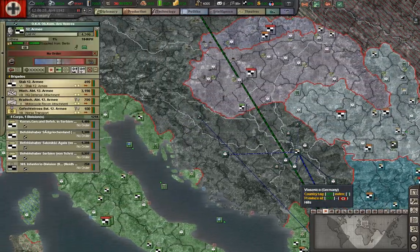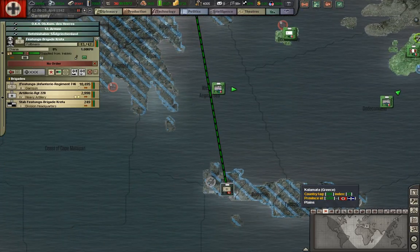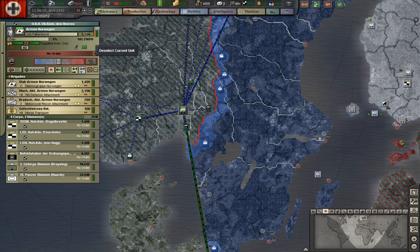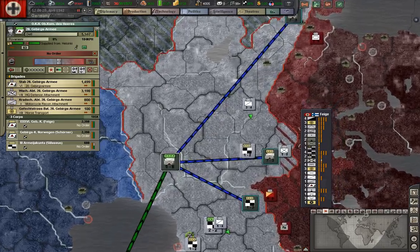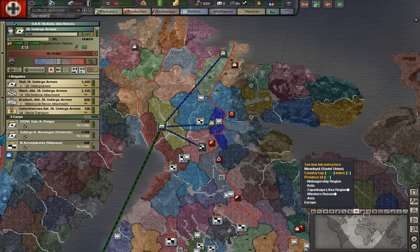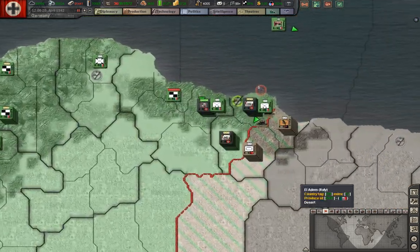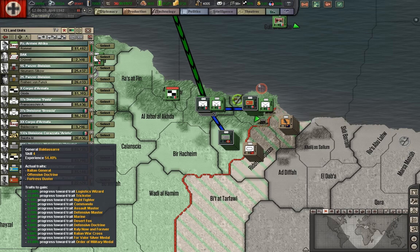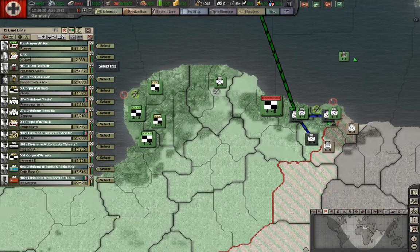We have the 12th Army here controlling Serbia, Croatia, and the former Yugoslavia. We have the Fallschirm-Brigade Kreta. In the north I have Army Norway, as well as the 20th Mountain Army here in the Murmansk region. And as an extra bonus this time, I've also added Rommel's Panzer Army Africa, including the German Africa Corps with the 15th and 21st Panzer Divisions and the Italian Army Corps.